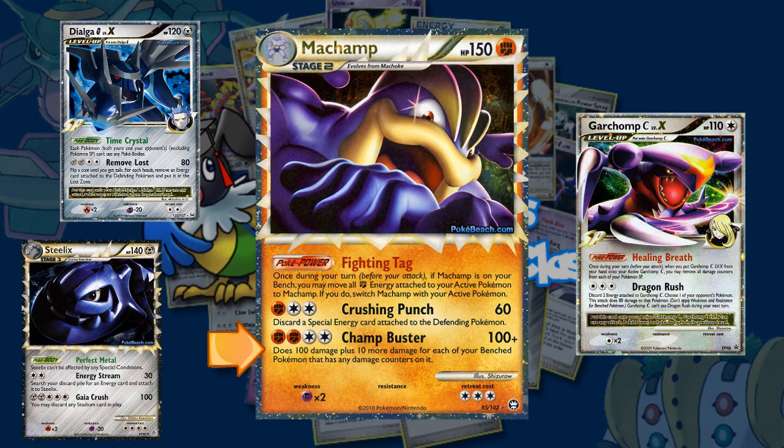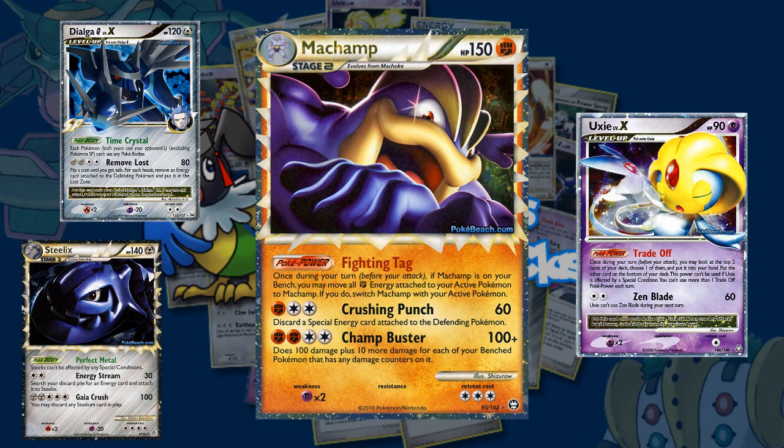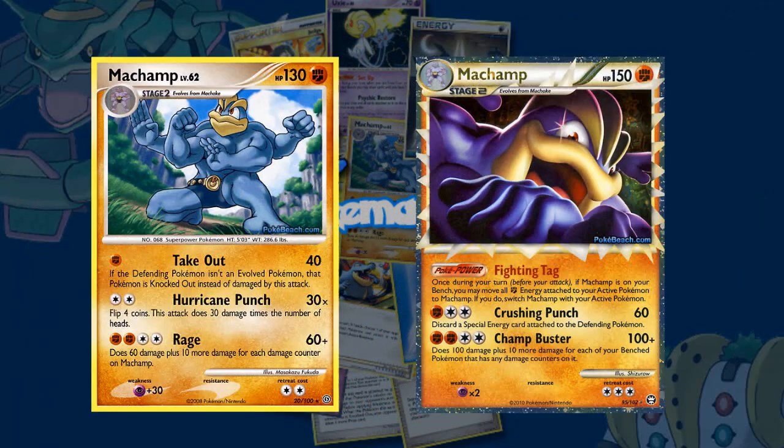Champ Buster could get you up to 150 damage for 2 Fighting Energy and a Double Colorless, and it could be great straight after using Fighting Tag to switch Machamp into your active spot. A final great thing about Machamp Prime is that it has a very nice 150 HP. Even with x2 weakness to Psychic, you'll need to do a base damage of at least 80 with a Psychic Pokémon to one-hit KO it. Even with Gengar Lv.X, you'll need to drop 3 extra damage counters to KO it in one attack, leaving Machamp active for at least 2 turns, able to do at least 100 damage per turn if set up properly. These two Machamps make for a great powerhouse — one for donking and taking out basics, and the Prime for high damage and switching out damaged Machamps for a fresh, hard hitter.